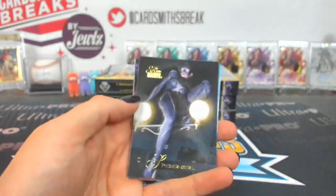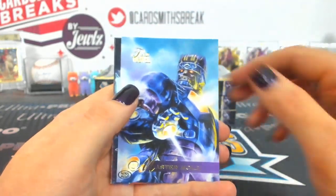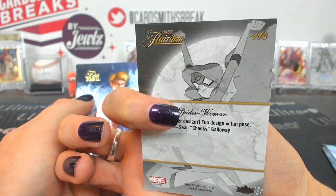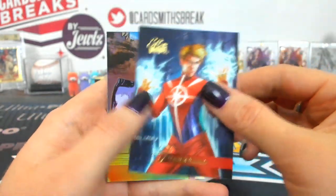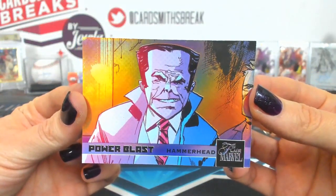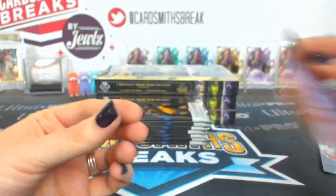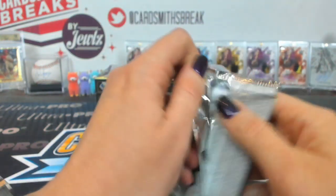Two is Byron. Spider Girl, Eros, Master Mold, Starbrand. A Spider Woman Flarium 214 — that's a tier two. And a Power Blast Hammerhead, number 38. That is still a base, not a short print. Power Blast cards in general are more rare.